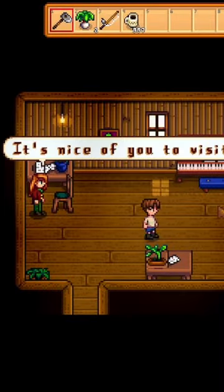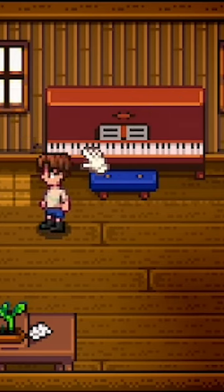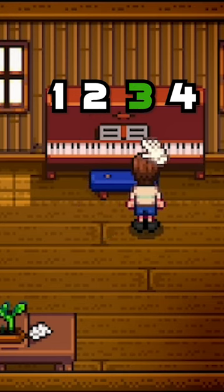Here are Stardew Valley Secrets You Might Not Know, Part 1. Once you get enough hearts to go inside Elliot's house, you can actually play his piano by clicking on the keys like this. But the real secret is that if you play the starting notes to the Stardew Valley Overture, you can get a special reaction from Elliot.